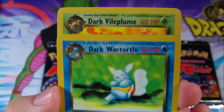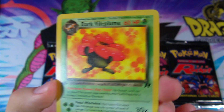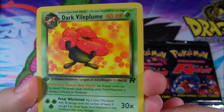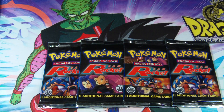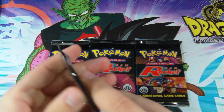And we have a Dark Vileplume with Petal Whirlwind. I think the Dark cards are known for having stronger attacks but less HP, or hit points. Alright, next pack.